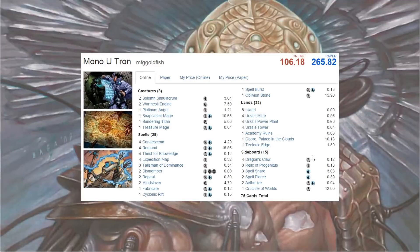Hi everyone, this is Richard from MTG Goldfish and today I have another budget deck for you guys. I had a lot of requests for a control deck in Modern, and lucky enough there is a 100-ticket control deck in Mono Blue Tron. It's a very fun deck — you get to play very powerful cards and there's a fun combo finish. It costs 100 tickets online and about $260 in real life, so both very affordable for the Modern format. Let's take a look at the cards in the deck.